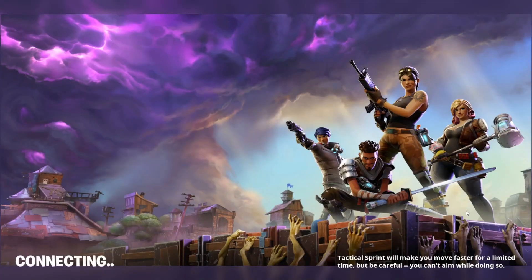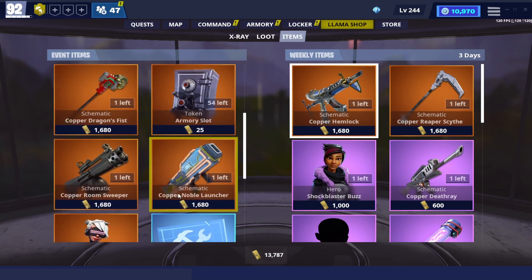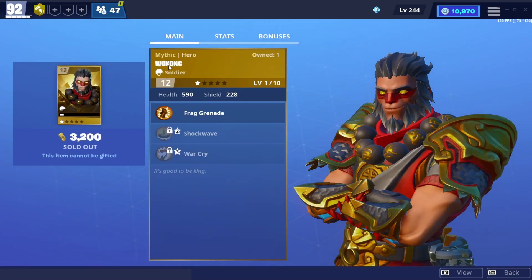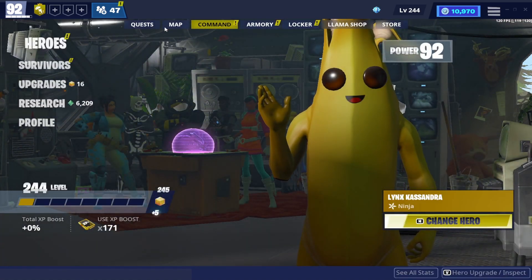First, you're going to need to load into Save the World and you're going to need a specific hero which is actually in the llama shop right now. Go to llama shop, then go to items — I already bought it — but it should be at the very top of event items. It's called Wukong, it's a soldier.